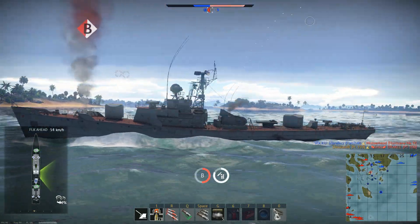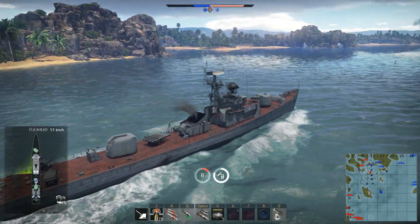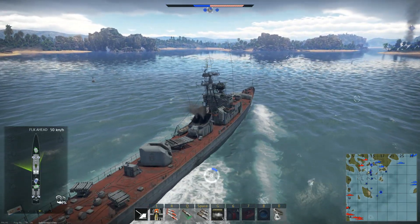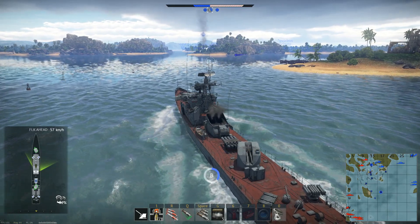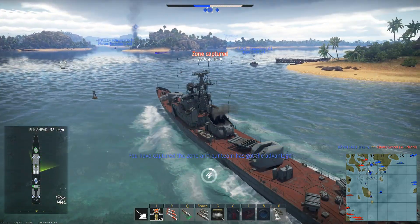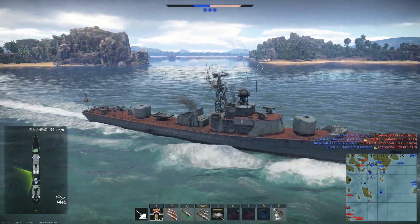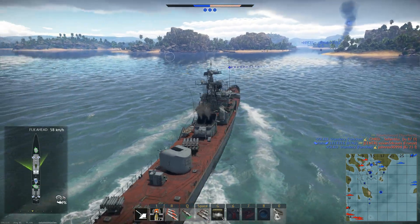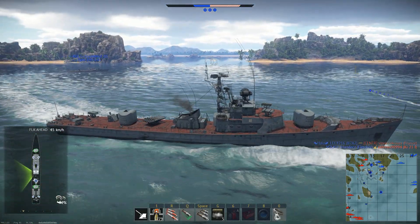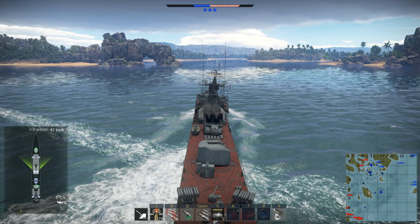Checking for other small ones and finally capturing B point. We have also already captured the sea area, so it's going well for us. As you can see, the rockets can be an alternative at close distance, but they are really effective at approximately 1,000 meters. At longer distances they are not accurate. In my opinion they are more effective against smaller ships — they're the second option for big ships, but against small ships they're also fun to use.